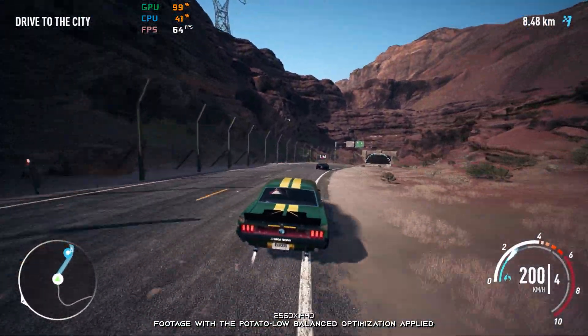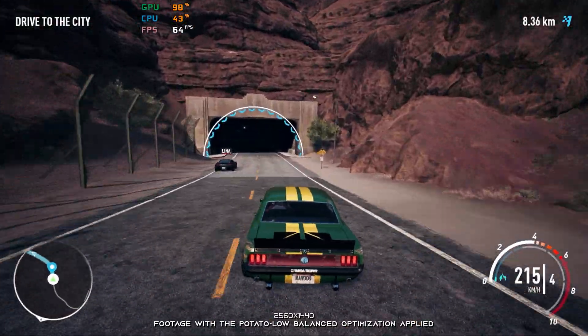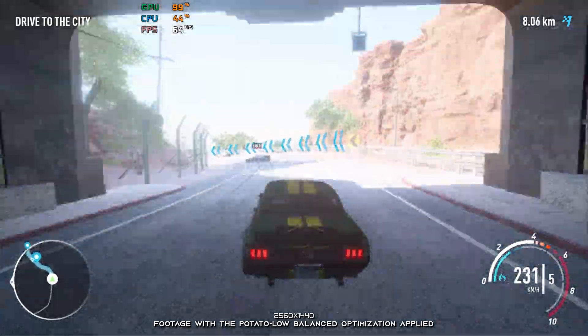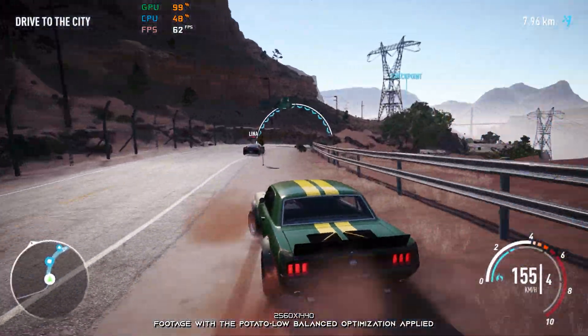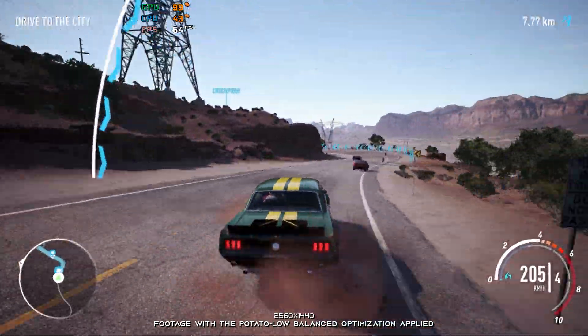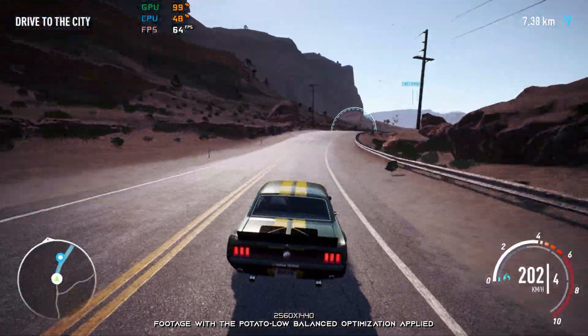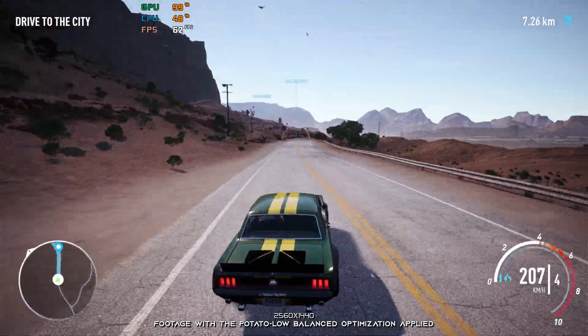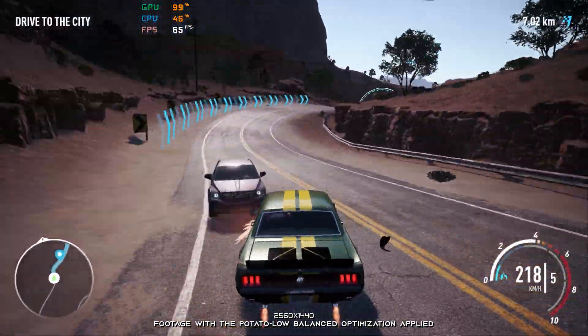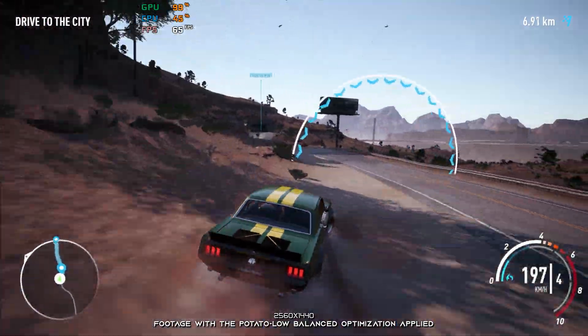They've busted my ass out here for three years. I'll tell you what I'll do. I'm gonna fly in my dad's '65 Mustang, fix it up like new, then put together the best drift mill in Fortune Valley. Tyler? Easy. Fine. Get the perfect ride, spec it as high as it'll go, and get myself into the ultimate race.